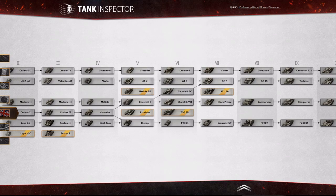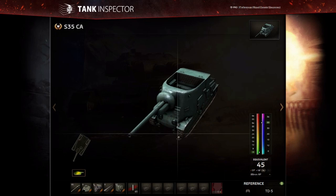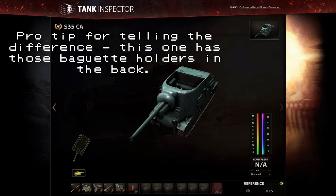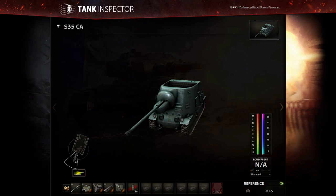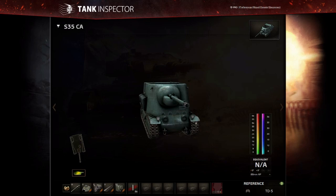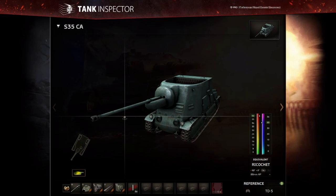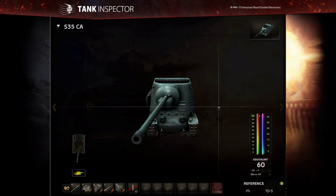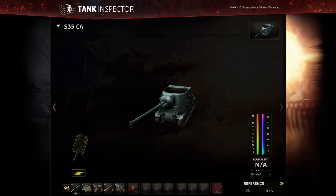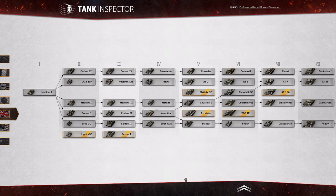A quick aside: the French tier 5 tank destroyer, the S35 CA, also gets the 17-pounder — as its stock gun! So if you're interested in trying out the 17-pounder and want a vehicle where it is a bit hilarious, you could always try it in the French line, because this is actually one of the best stock guns in the game. It is entirely usable even if you never use any of the other guns and only use the 17-pounder on the bathtub. Although of course with that you also get the 105mm, which is a much beefier proposition. I just find it interesting that you get this very good British gun on a tier 5 French tank destroyer before you ever get it on any of the British machines.